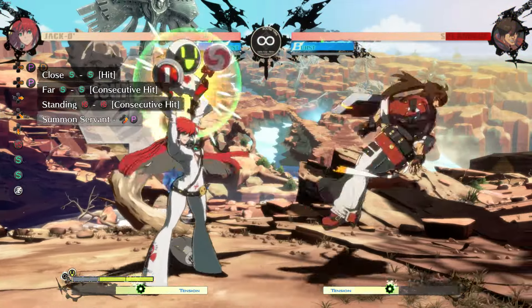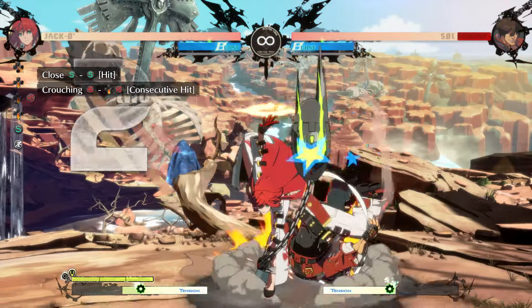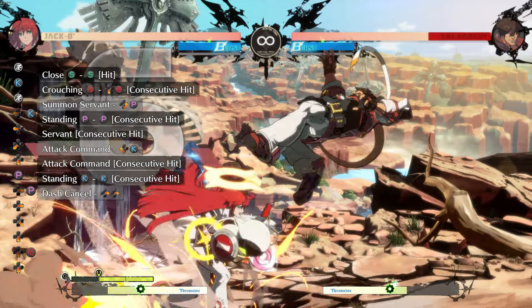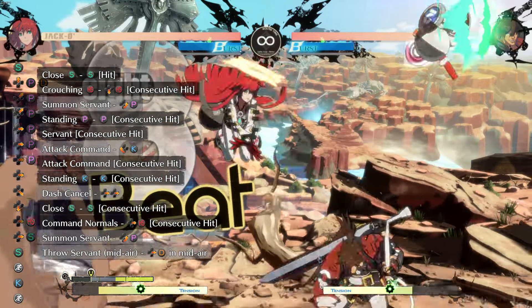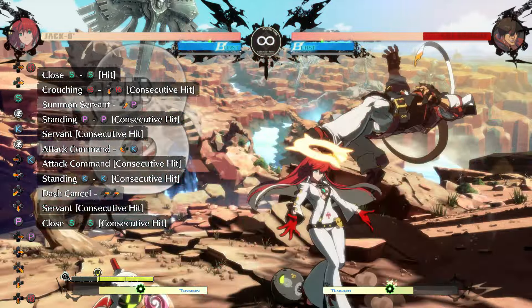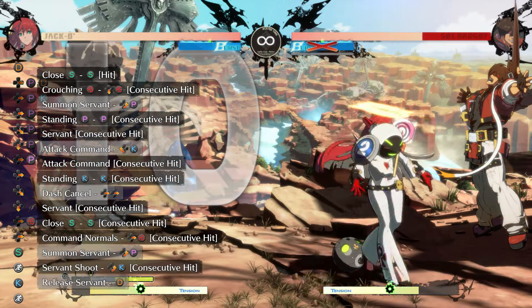Close slash, far slash, 5h, and close slash 2h 2-6k are simple combo options from close slash. But close slash 2h gives a Servant plant with enough time to 5p then Servant attack, to get a 5k dash cancel into a close slash ender. This gives a lot of corner carry and even wall breaks from midscreen without meter or wild assault.